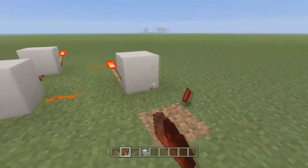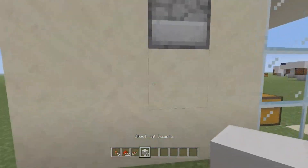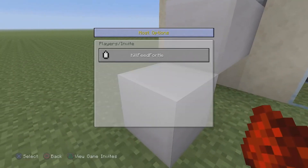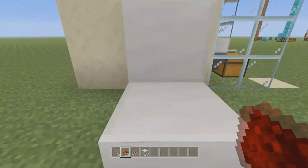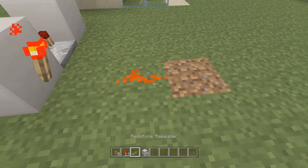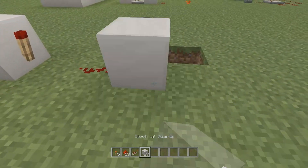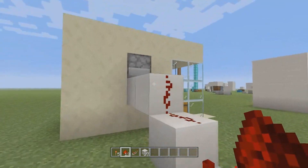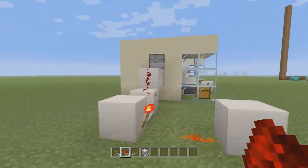It's just a basic automatic clock. Place redstone here, here, here, then a redstone repeater, a block, a torch, another piece of redstone, a block, another torch, more redstone, a block, a torch, and finish off with redstone. As soon as you place the last piece you'll hear a clicking sound — that means it's working. To turn it off, just delete one piece of redstone.